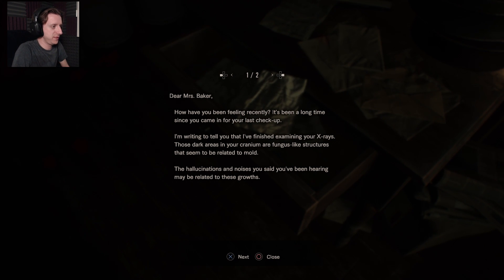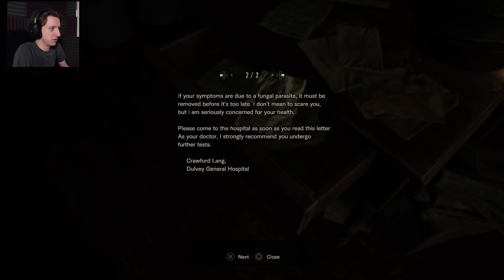Dear Mrs. Baker, how have you been feeling recently? It's been a long time since you came in for your last checkup. I'm writing to tell you that I finished examining your x-rays. Those dark areas in your cranium are fungus-like structures that seem to be related to mold. The hallucinations and noises you said you've been hearing may be related to these growths. If your symptoms are due to a fungal parasite, it must be removed before it's too late. I don't mean to scare you, but I am seriously concerned for your health. Please come to the hospital as soon as you read this letter. As your doctor, I strongly recommend you undergo further tests. Crawford Lang, Delvey General Hospital.